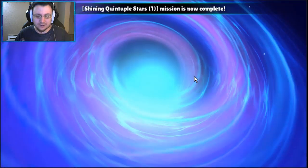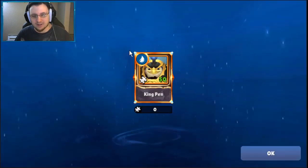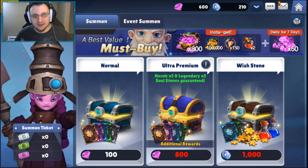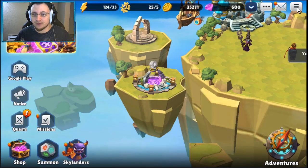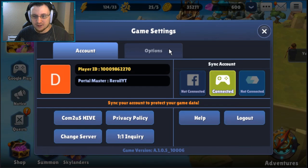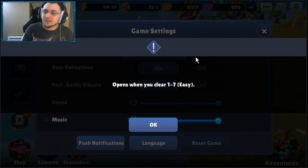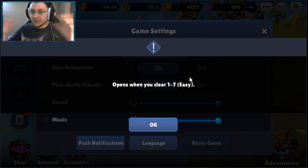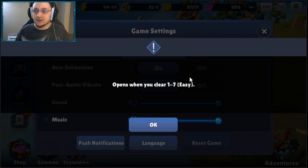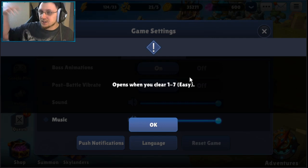Click OK, then click Claim on the point reward — there's your Legendary. If you're doing the built-in method, you'll want to summon anyway to get your five-star started. For rerolling, go to Settings, then Options, then Reset Game — you'll see you need to clear stage 1-7 first.